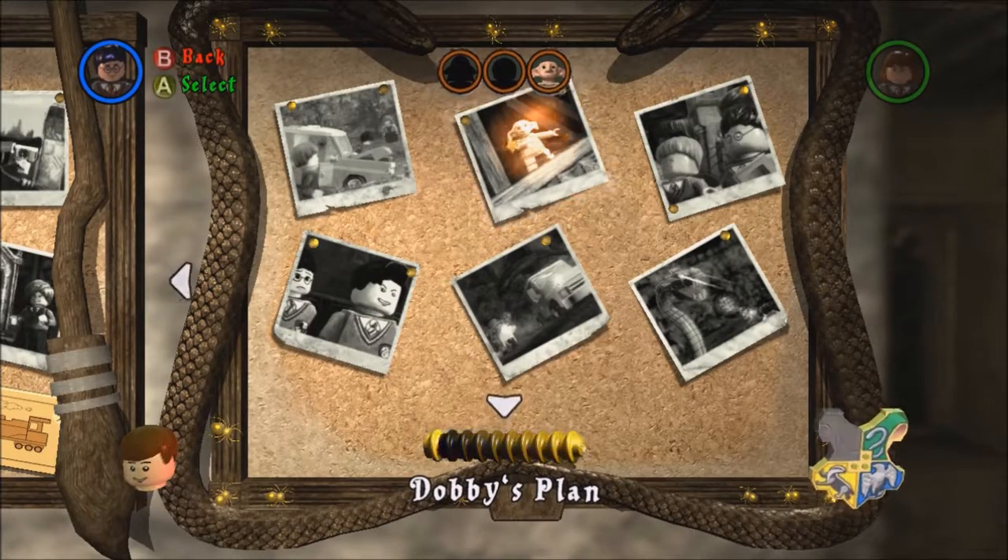Let's continue on cleaning up Chamber of Secrets. In Level 2, Dobby's Plan, we need two character tokens and one house crest, which is Gryffindor. As soon as we get that stuff we'll jump out. Maybe we'll try again to get 10 million studs in this level — if not, I know the perfect level to do it in.